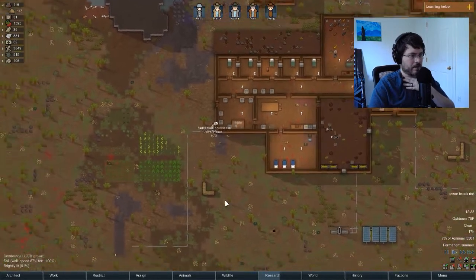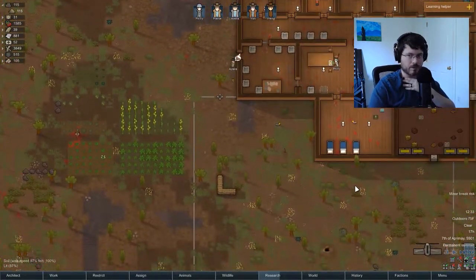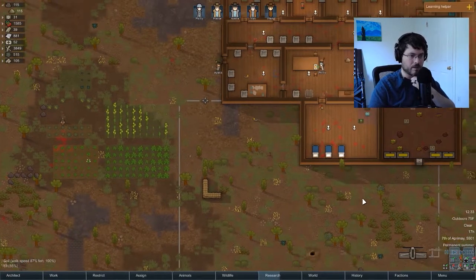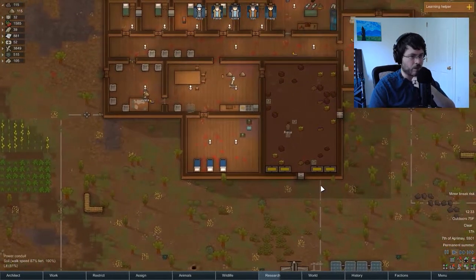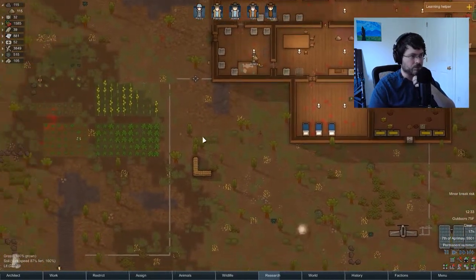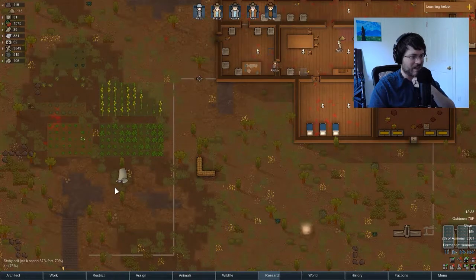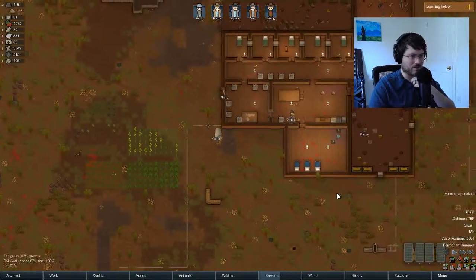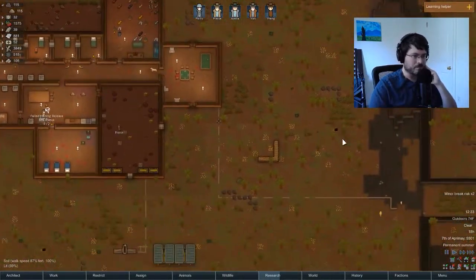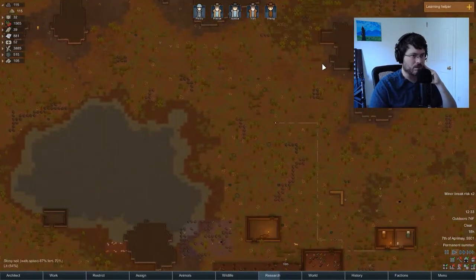Last time we had to deal with some blight in our crops that we managed to take care of. Got some help from the stream on how to queue up jobs for colonists by holding down shift and right-clicking — because if you get blight on your crops you want them to chop all of those. We also started building out a perimeter wall around our base.